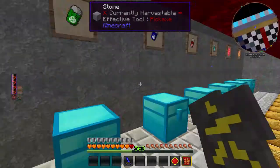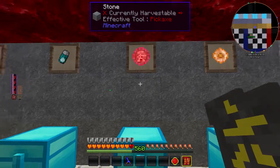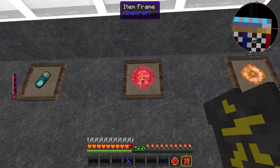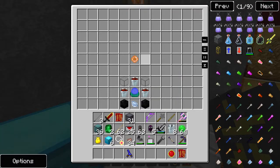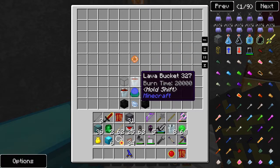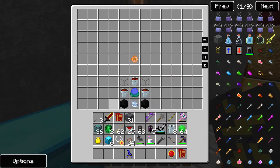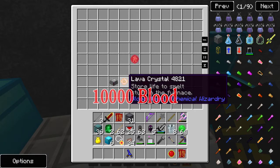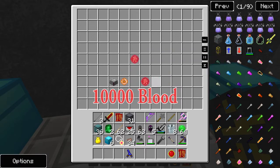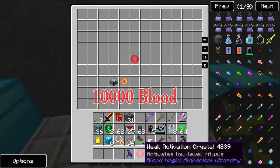You're also going to want to make a weak activation sigil. To create that, you'll first need a lava crystal, which requires three lava buckets, two pieces of glass, obsidian, and a diamond with your magician's blood orb in the middle. Use that lava crystal inside your blood altar and it will create a weak activation sigil.